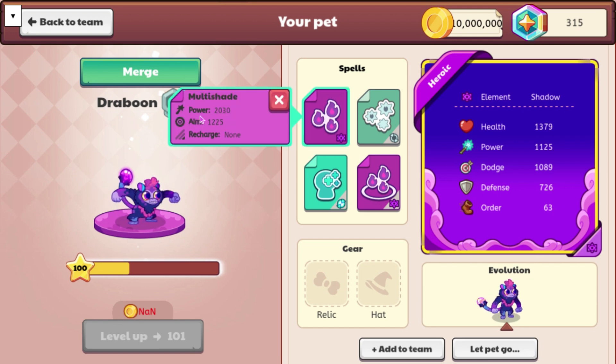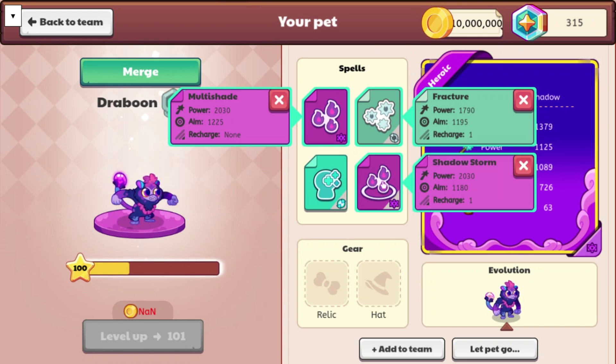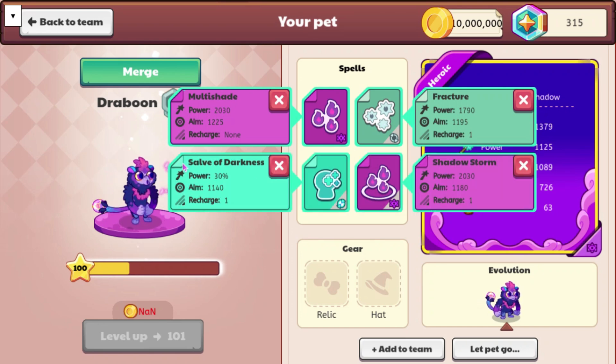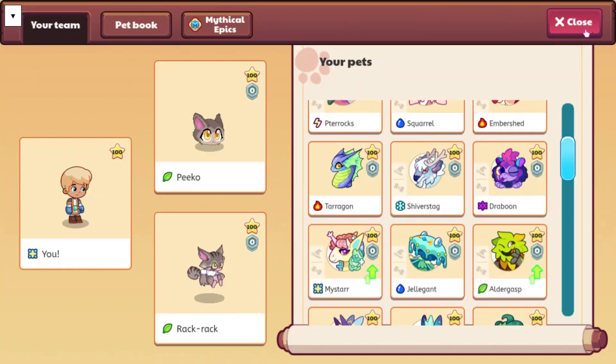So its spells are going to be Multi-Shade, Fracture, Storm Shadow, and Soulth Darkness. I think this might be a new spell — I haven't heard of it before. So those are the new spells, and here's the attack animation for it. I kind of already showed this in a different video, but if you haven't seen it, that is what it's going to look like.